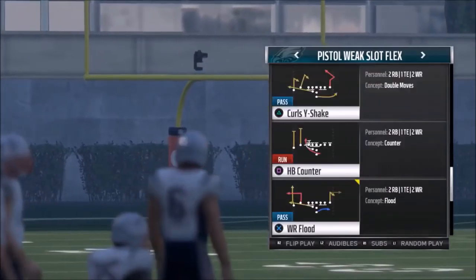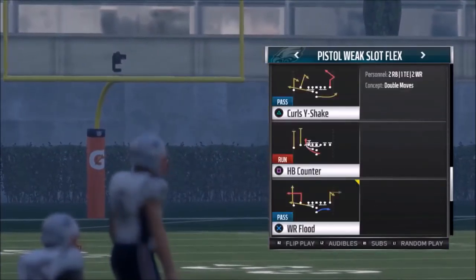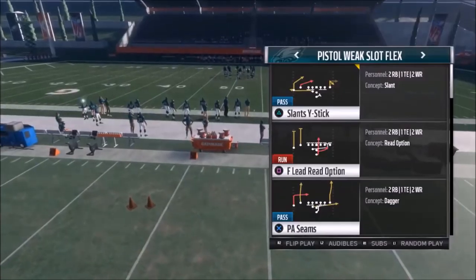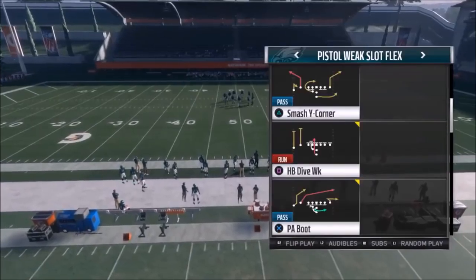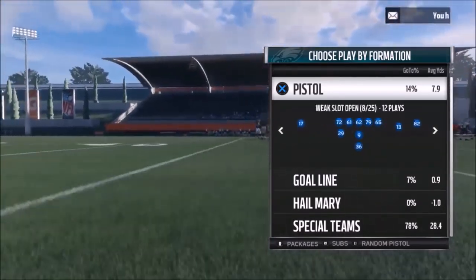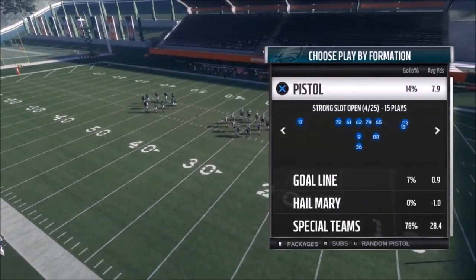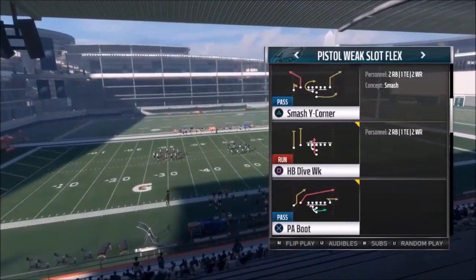We're going to try to go one run, one pass. Pretty much all of this formation I can make plays out of — I love just about every play here, with the exception of maybe one or two. I'm not going to show like the F-Lead Read Option, there's nothing really special there. This is just a really good formation and it's probably the only reason I'd ever use the Pistol Playbook. Someone asked me to check it out and I'm glad I did because I love this formation.